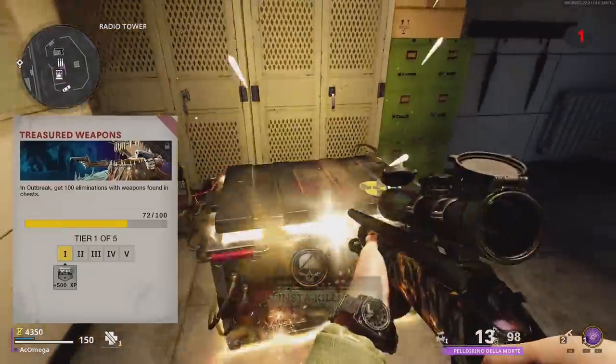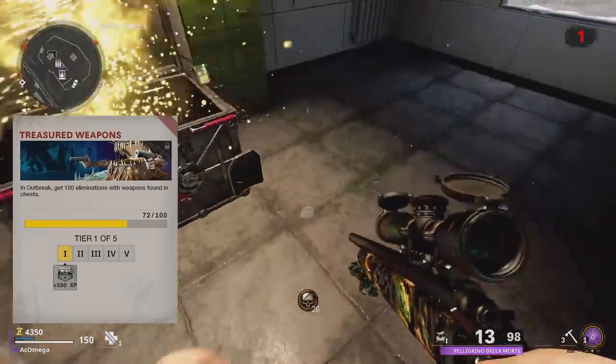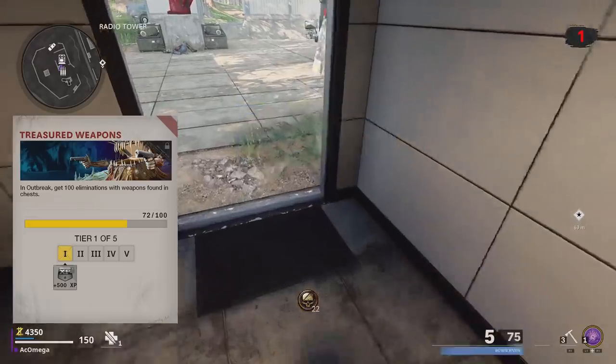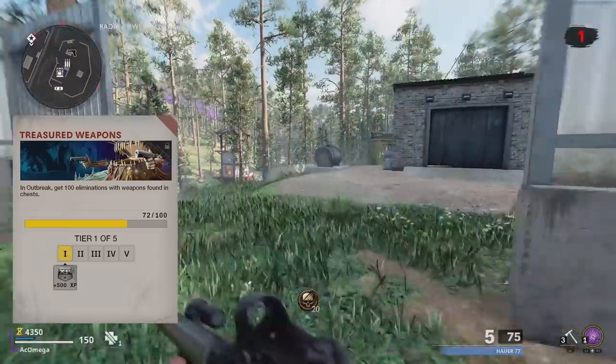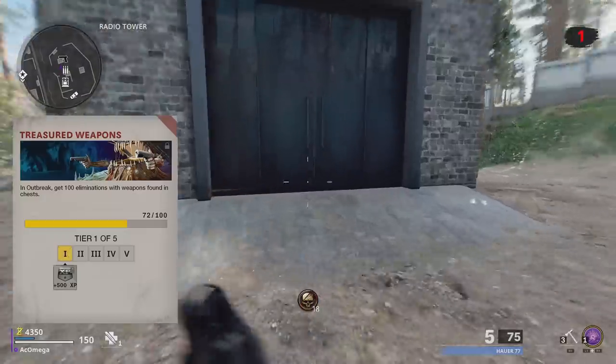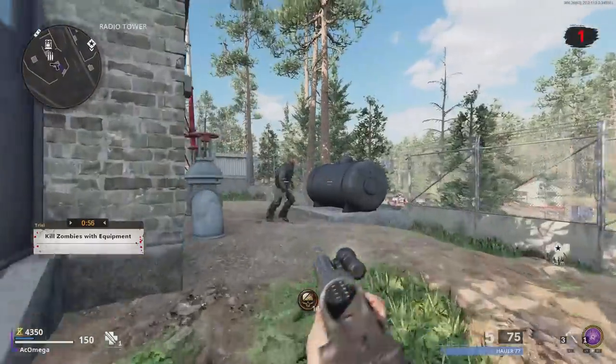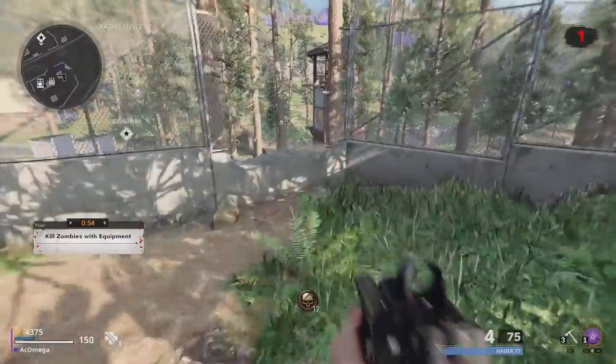The challenge Treasured Weapons seems to be bugged right now. I made progress a couple of days ago but since then I'm stuck. You have to get kills with weapons from chests — pretty simple and something you should get by simply playing. But as of right now it seems to be bugged. I tried all kinds of chests and it didn't work.